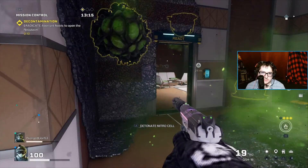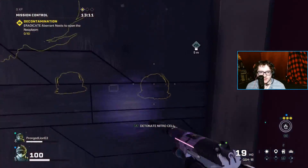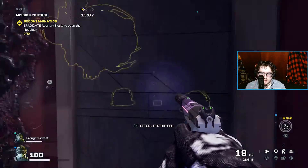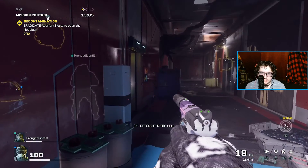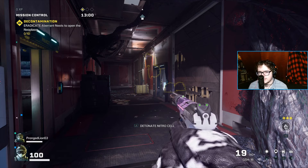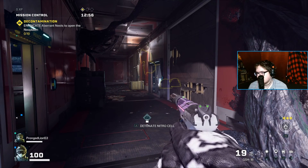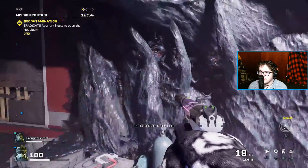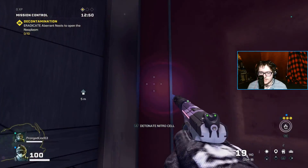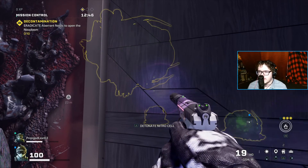Throw it when you want. What I did with Fuse was I placed it in an area where most of these nests are congested, and I also paired Fuse up with nitrous cells because they have a big explosive radius and high damage. I should be able to get all four of those nests with just that one nitrous cell. Once this fuse charger goes off, I'm gonna place a second one right here and take care of the rest of the aberrant nests.